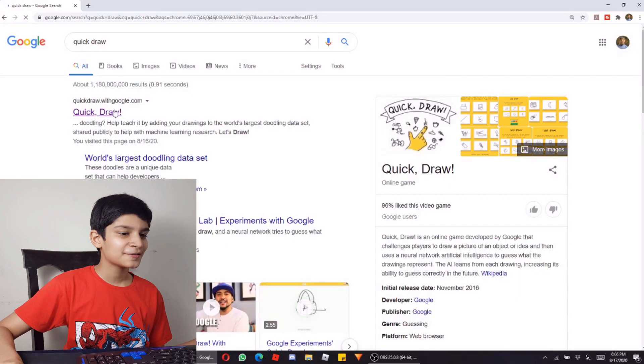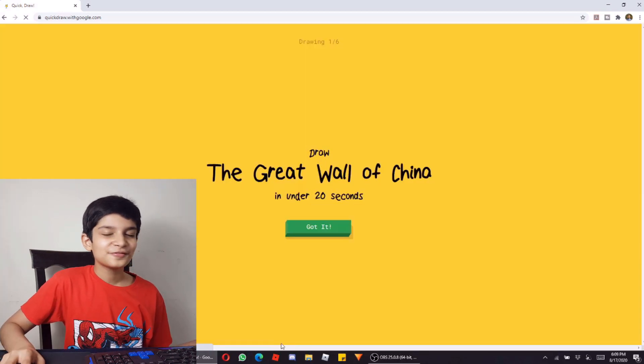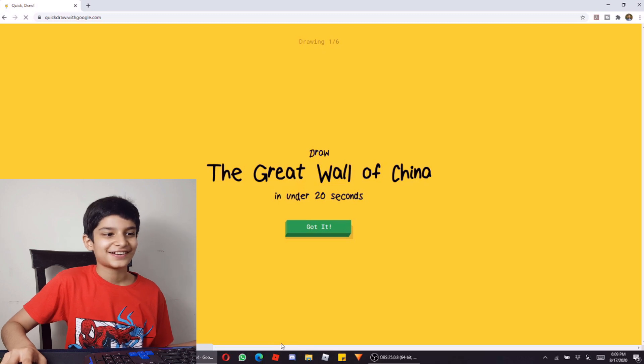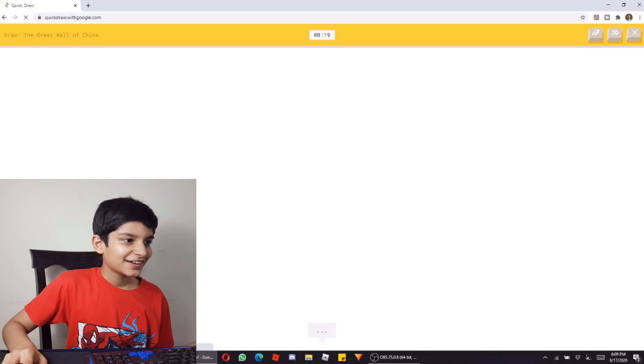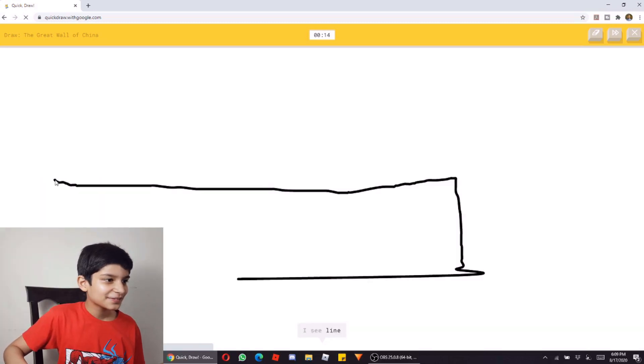This is our website. Now, we will click on it. Let's draw. The Great Wall of China. Now, we have made the Great Wall of China. Got it. The Great Wall of China — this is near the hills. Then, we will make the background of the hills.